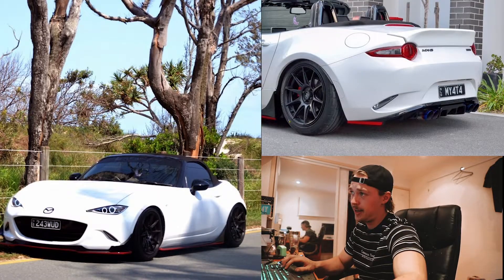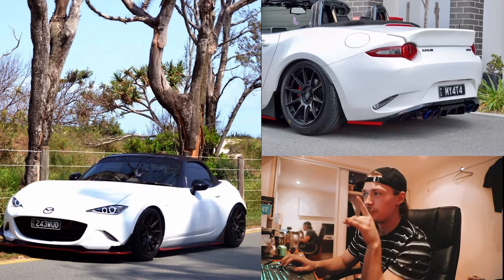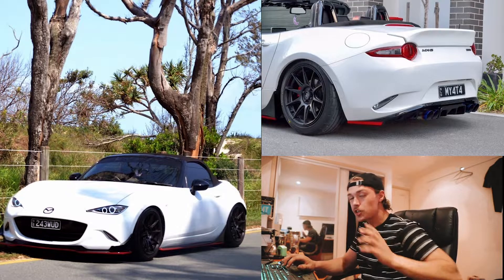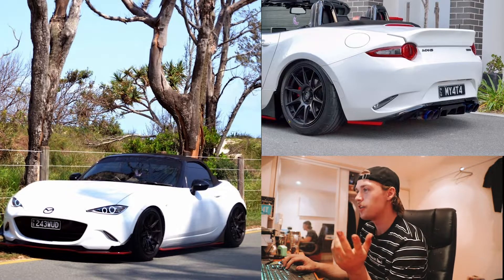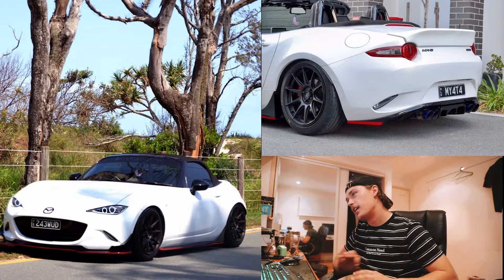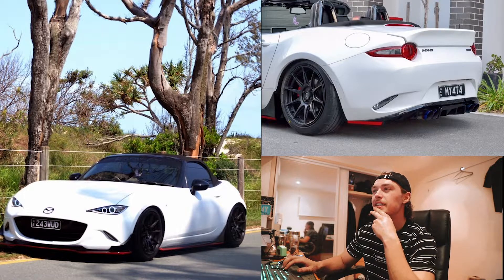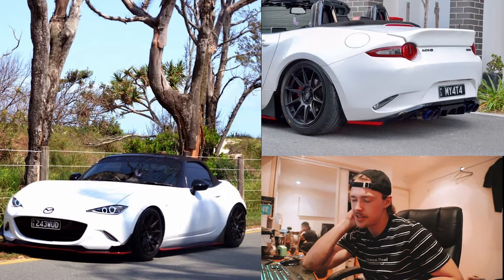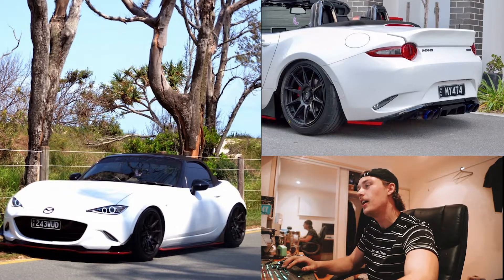So the first build we got is by Dylan. This is an ND MX-5. First of all, it's all right low — like it's not the best low. It's got some pretty all right fitment. I'm not sure if I dig the red side skirt parts — the front splitter and the back — and it's got rear canards as well. There's like this red line going down. I don't know if I dig that. Nothing else is red. I guess he does have the halo lights and I think they change color to red, so that one looks all right. They look pretty cool.